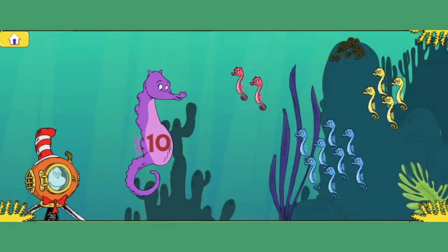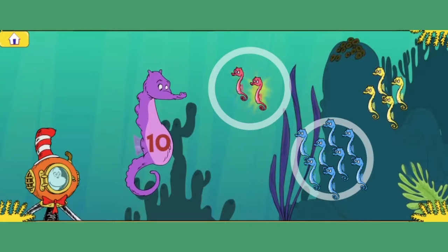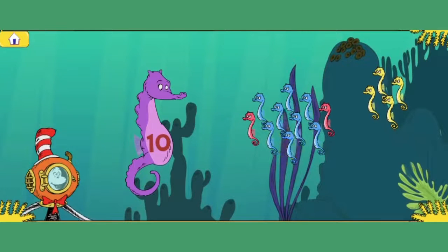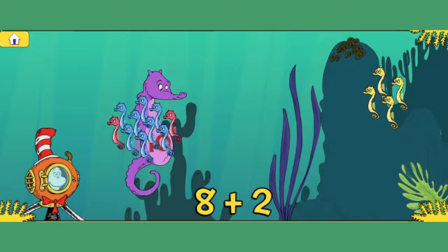I'm looking for my ten babies. Click or touch the groups of babies that add up to ten. One, two, three, four, five, six, seven, eight. One, two, three, four, five, six, seven, eight, nine, ten. You did it! You found the group with eight and another group with two, which makes ten baby seahorses. Thank you! Hooray!